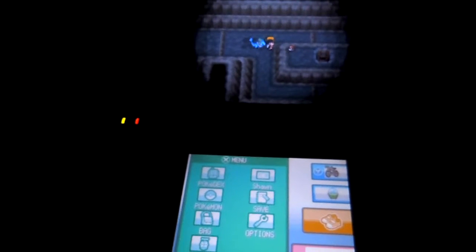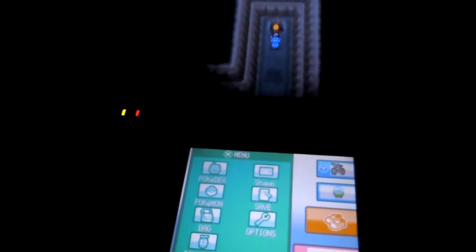Go over this curved thing and there are two ways. If you want to catch Lugia, go the way to the top. If you're going to explore, go to the bottom. Then go down the ladder.